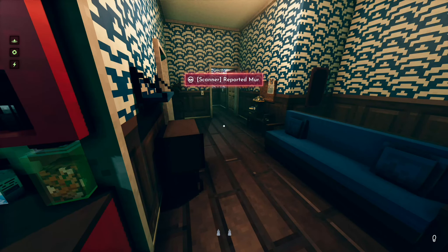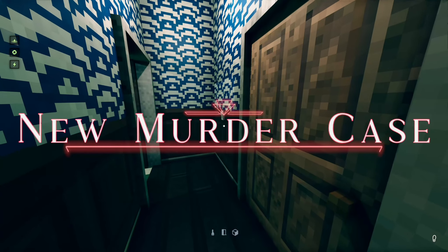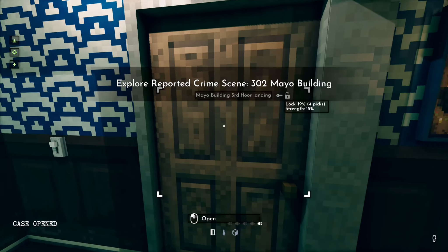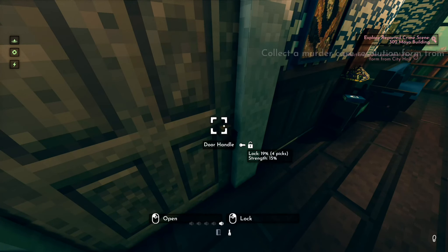What's that sound? Oh there we go, look at that. Just as I was mentioning it, there we have a new murder case. Where is it? Explore reported crime scene, 302 Mayo building. Hold on, aren't I in the Mayo building?